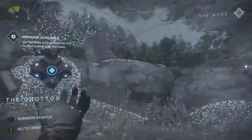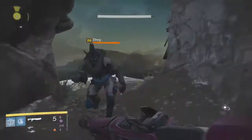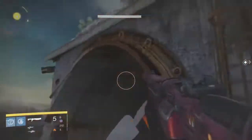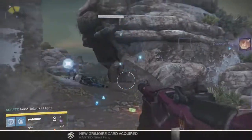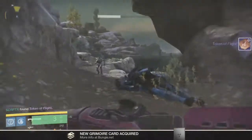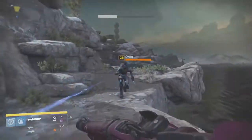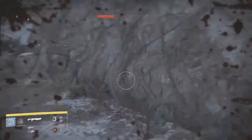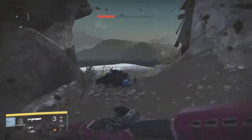The third and final Cosmodrome one is in the Grottoes. This is the area where there's a ghost back here — should be pretty easy to find, there's even a mission start here. Here is the Silent Fang — kill it, get your grimoire. I also got a Token of Flight. New discovery, guys: you can farm items from wanted bounty enemies for tokens — interesting!